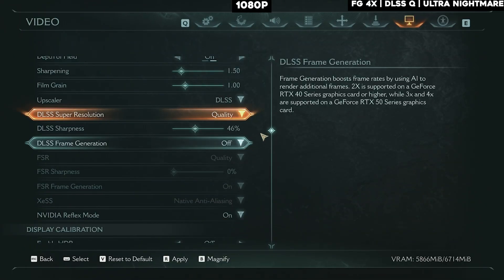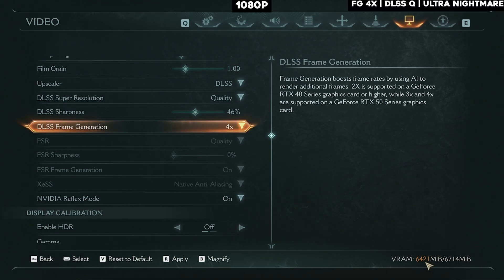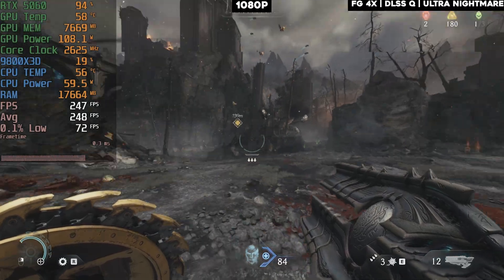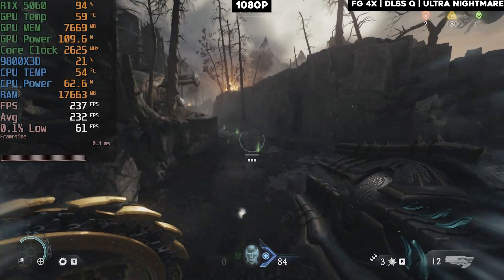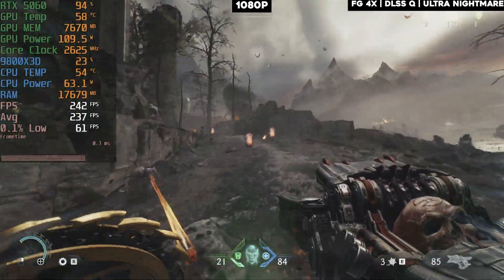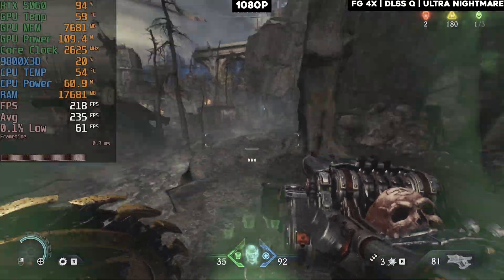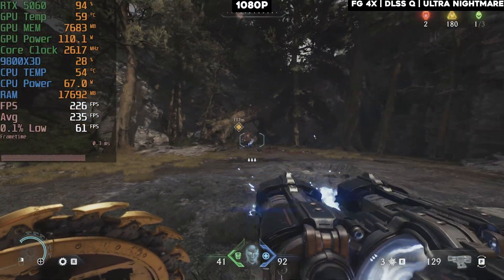Now let's look at frame generation — staying on DLSS quality and turning on 4x frame gen. Frame generation needs more VRAM to work, so keep that in mind. If you're not hitting 60 fps base and you turn on frame generation, you're going to face a lot of input lag. But in this case, getting about 60-70 fps base means 4x frame gen delivers around 240 fps, which actually feels quite smooth. That said, I don't recommend frame gen on any card for any game.